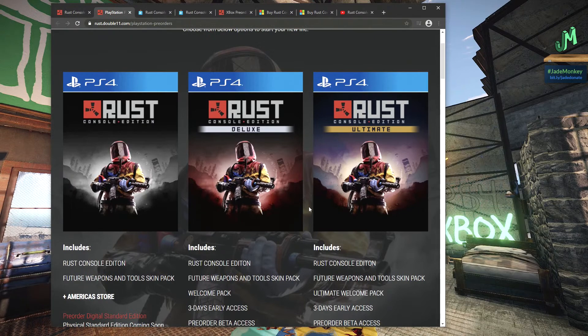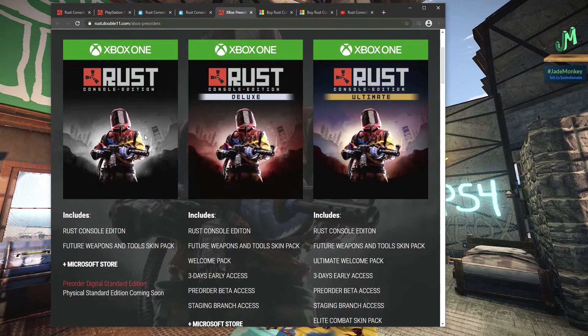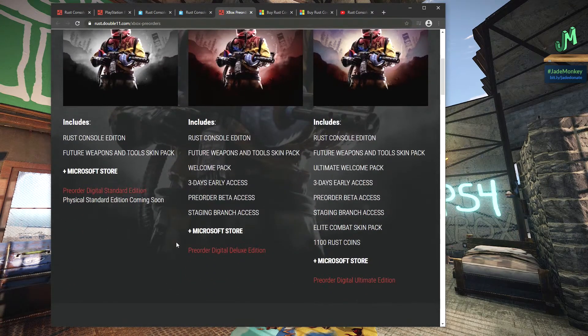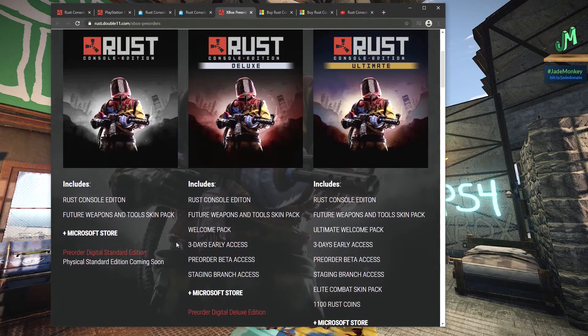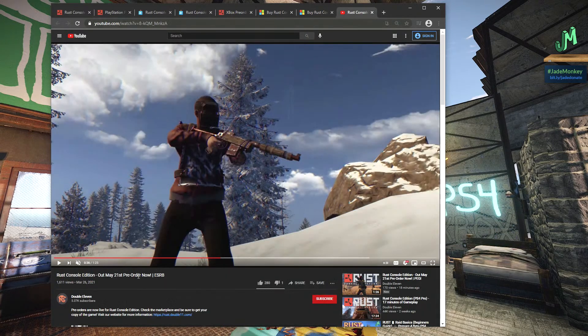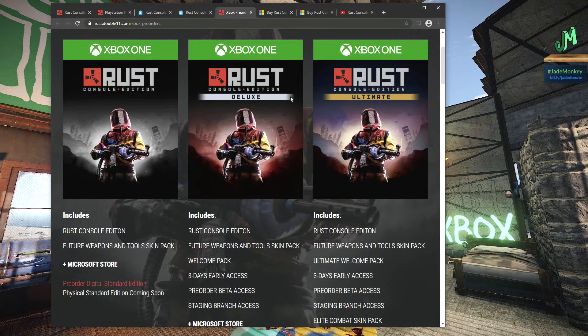So this is the PlayStation 4. Let's go ahead and see what the Xbox looks like - same thing over here. It looks like the release date for this is going to be May 21st. So it looks like if you pre-order, you'll have access on the 18th of May. And it looks like there'll be a continued beta outside of the closed beta that's currently happening.